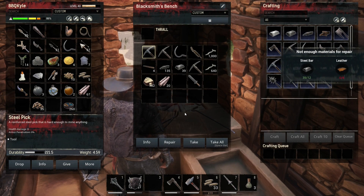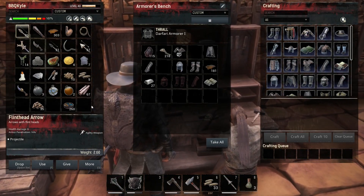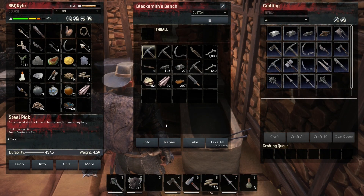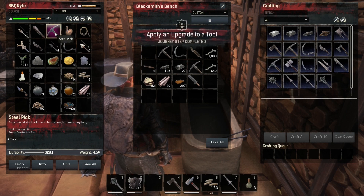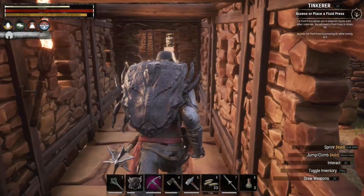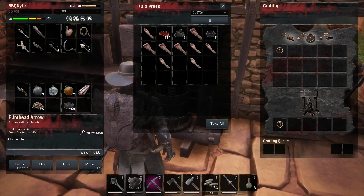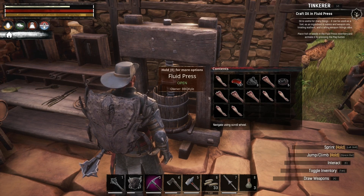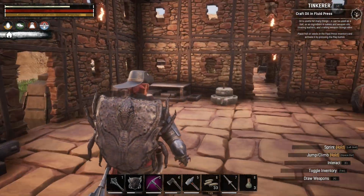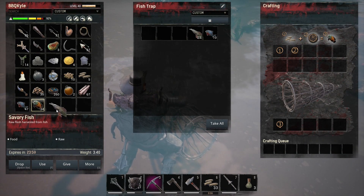Head to the blacksmith's bench. Repair. Damn it — needs leather too. There we go. Hey hey. Access or place a fluid press — well, we got that right here. Craft oil. Place fish or seeds. I tried the fish; the fish didn't work. Here, I'm grabbing all these fish — we're gonna try it.